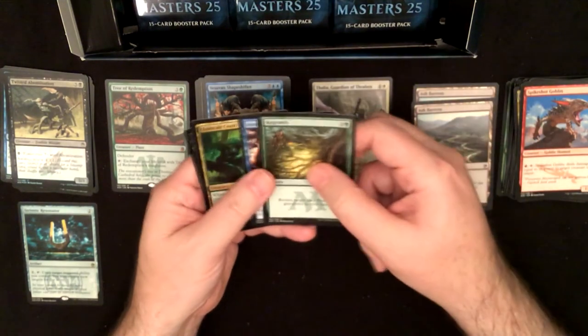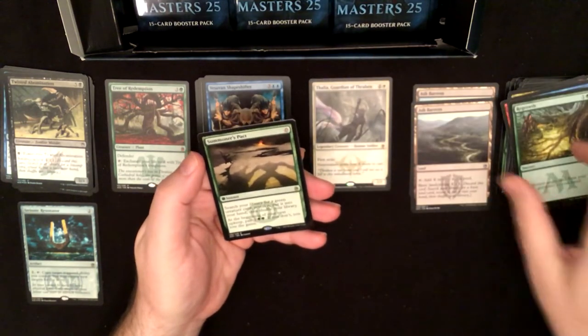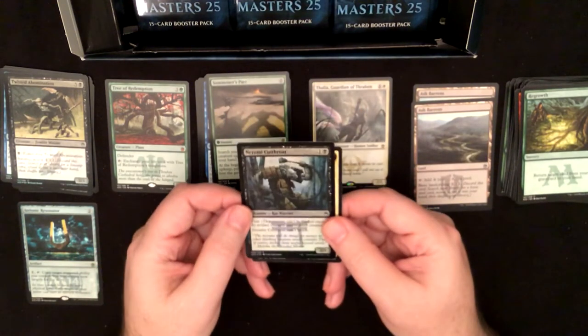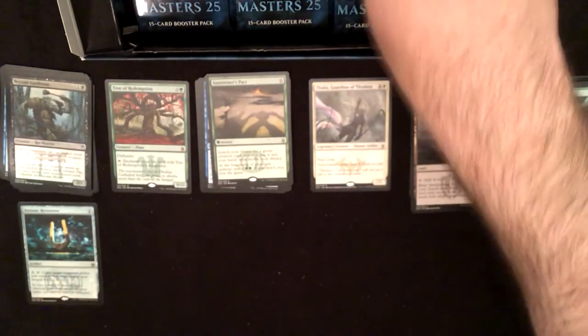Regrowth, Murder of Crows, Lorescale Coatl, and Summoner's Pact — I don't think I've got that one yet, so at least I got something I didn't have. Nezumi Cutthroat foil and a soldier token.